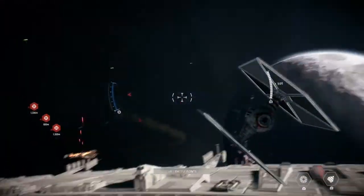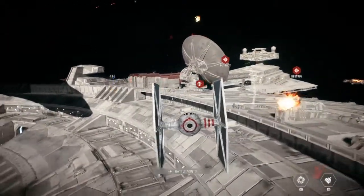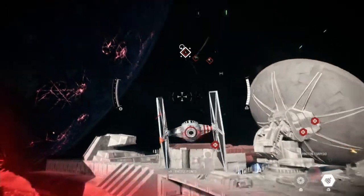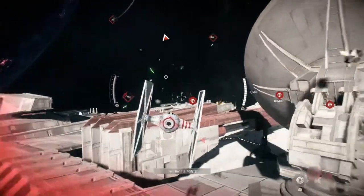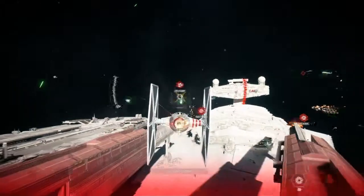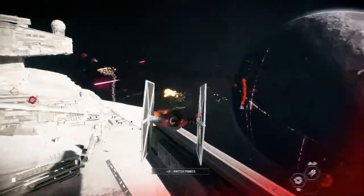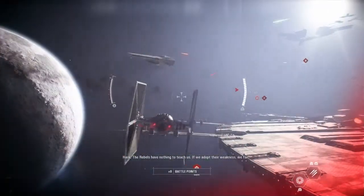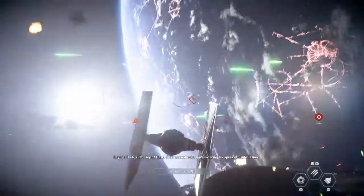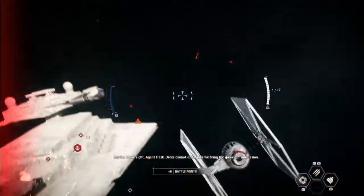There's so many of them. Despite the fact they're so big, they're so easy to use. If we can disable their cruiser, we can learn quite a bit from our enemy. The rebels have nothing to teach us. If we adopt their weakness, we fail. Quite right, Agent Hask. Order cannot exist until we bring the galaxy to submission.